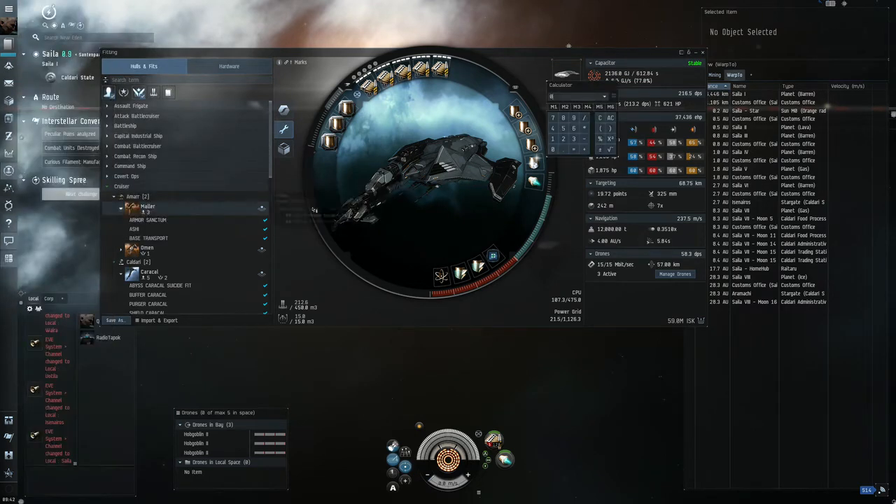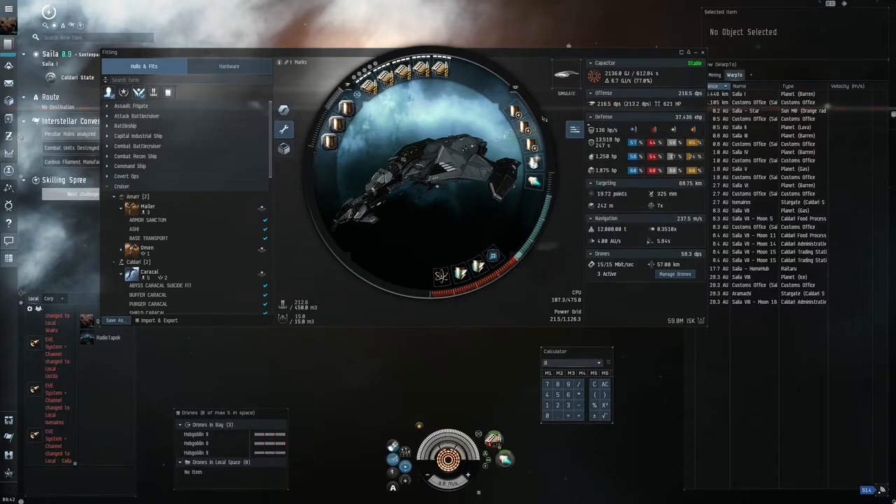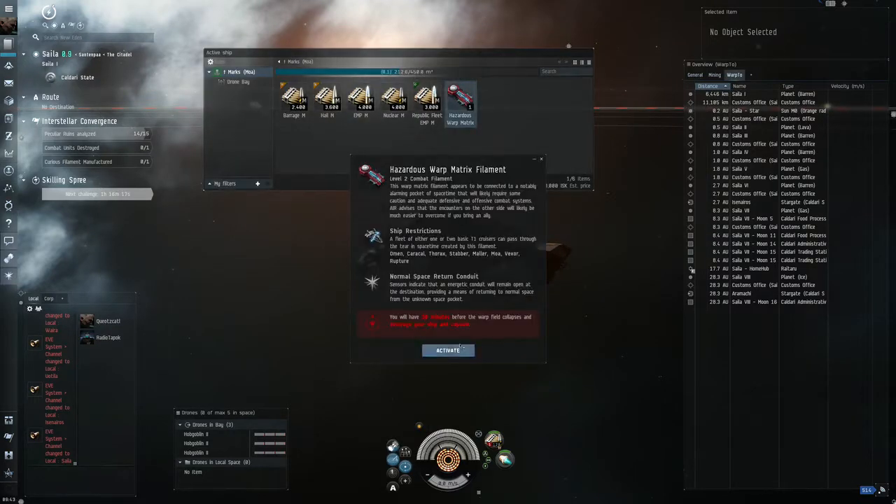The passive shield is calculated at around 61 HP per second. Basically we made an average of our resistances and subtracted the resistance from the recharge - like 136 minus 55 percent - that's 61 HP per second omni. In this case we know what kind of damage the Daleks do.